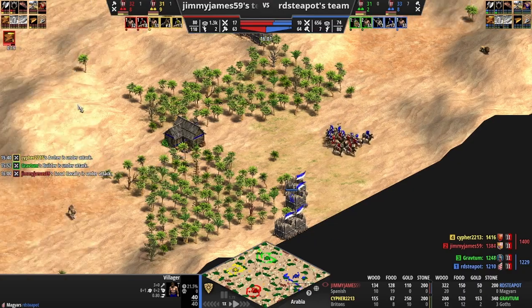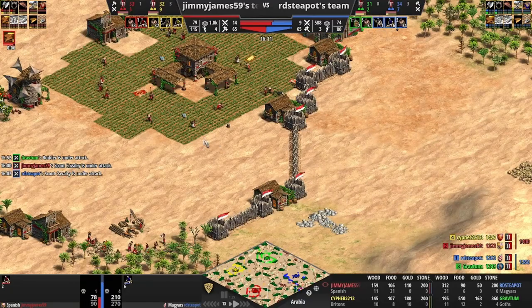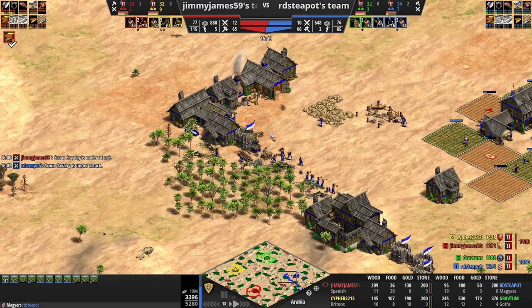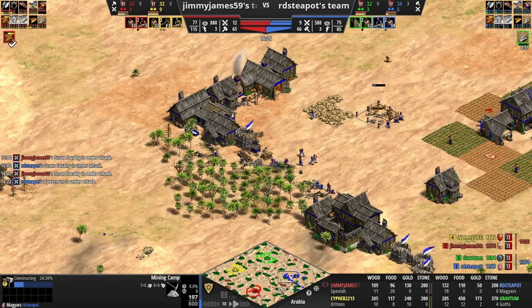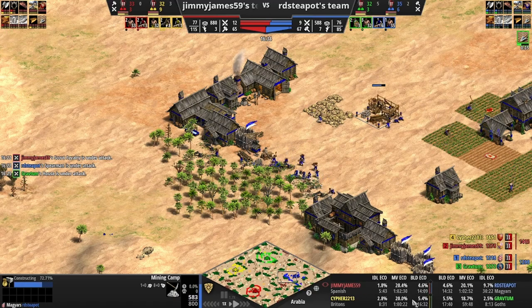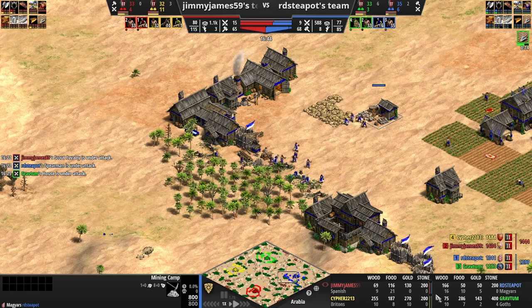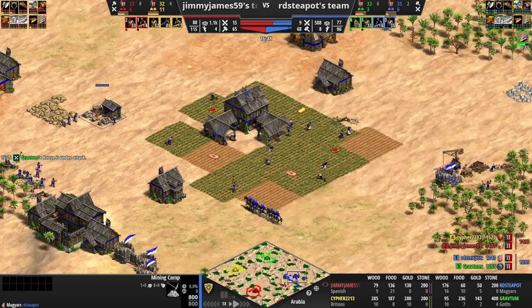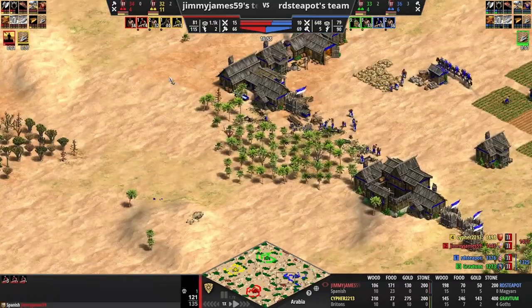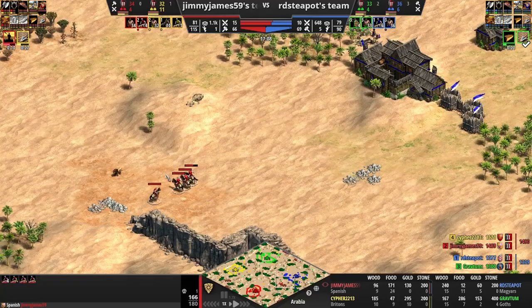He walls in that villager and we're going to take the fight because we have pretty good farming eco - we'll just remake those scouts. You see our opponent does not have the farms yet, he's trying to get the gold. We queue up more scouts and it's not looking that bad. Our opponent is keeping his TC running really nicely, but he's still open - still quite vulnerable actually.